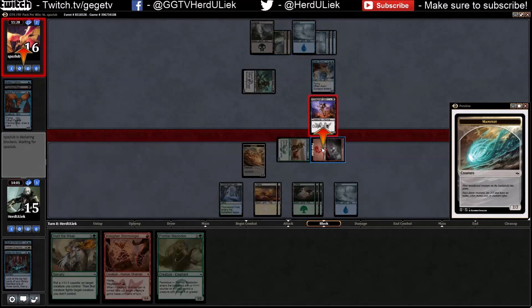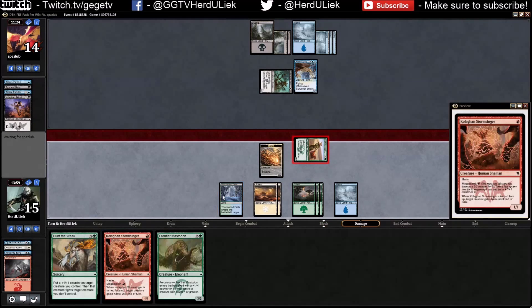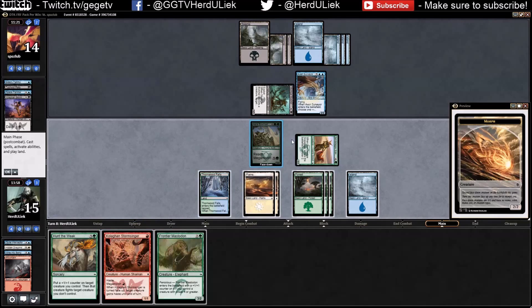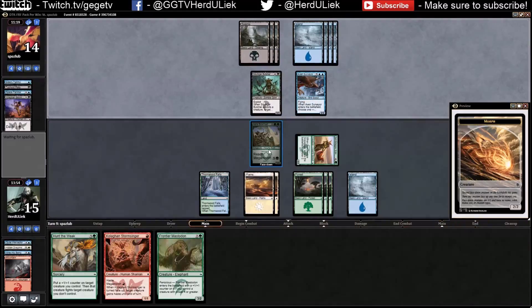He'll block the manifest mountain — I'll do a little two damage to him. How much do I need? Six. Okay, I'll just wait until next turn then — go ahead and attack me if you want to.